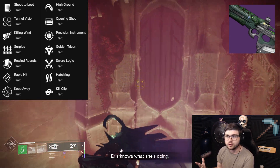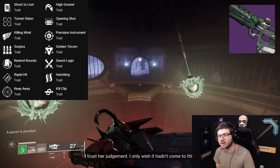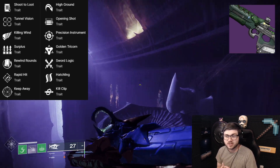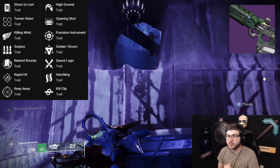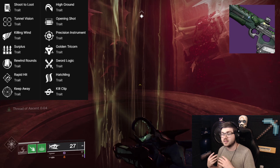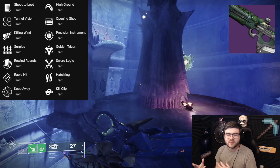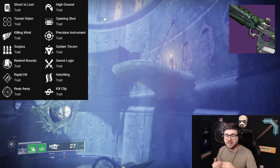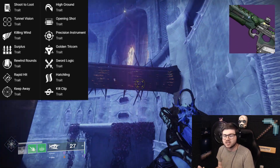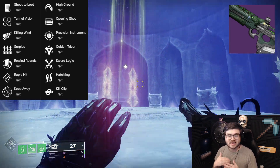For PvE, Shoot to Loot in the first column is potentially pretty good after its buffs. Rewind Rounds is better on a DPS weapon than a primary. Rapid Hit is probably your best first-slot perk — stability and reload speed just from precision hits on a Scout Rifle is really good. In the second column, Precision Instrument paired with Rapid Hit could be solid, and Hatchling is probably the standout perk since it's a Strand weapon. However, we already have Strand Scouts like Rufus's Fury with Demo and Hatchling, so this may not stand out in PvE unless the Origin Trait proves really strong.